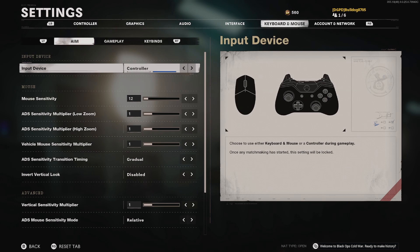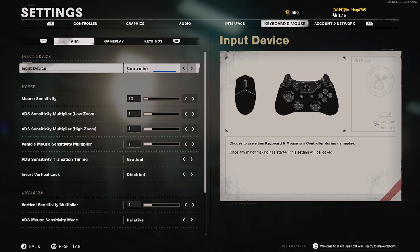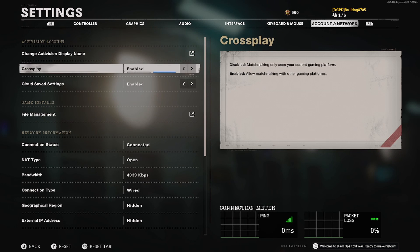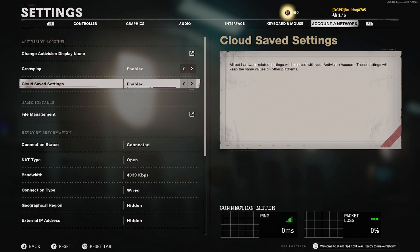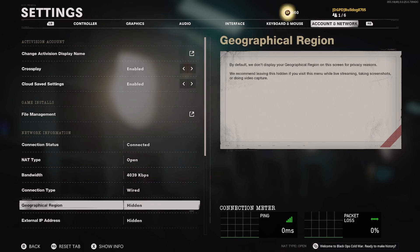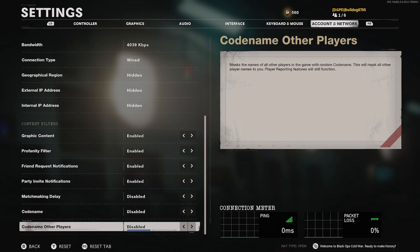Keyboard and mouse I don't use so I can't help with that. For account and network, crossplay is enabled, cloud save is enabled, and the rest just shows your NAT type and connection info. And that's going to do it for the settings.